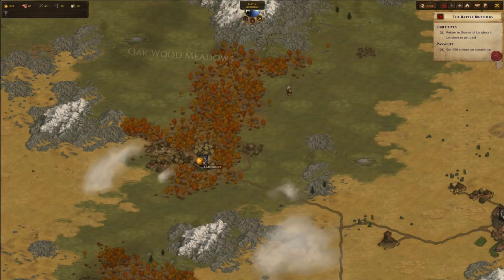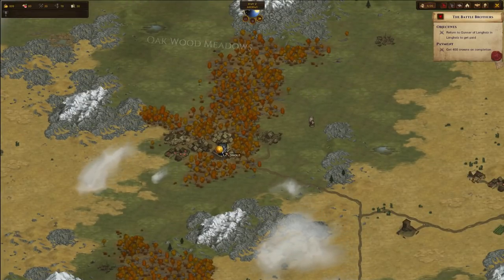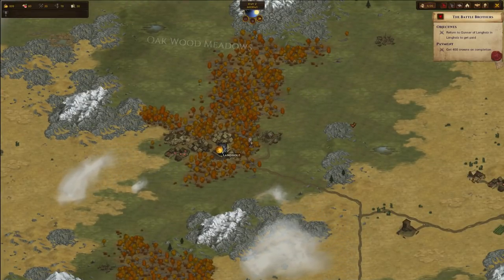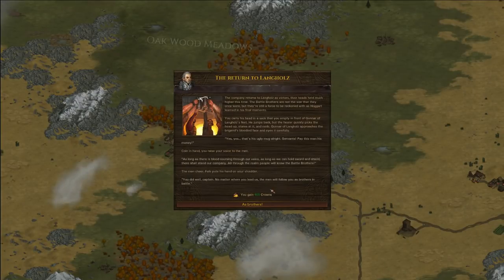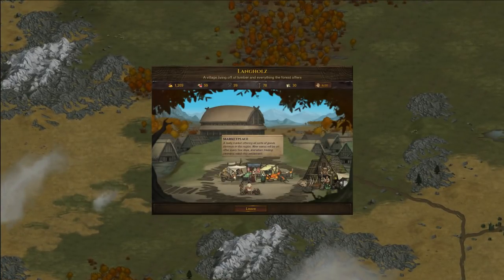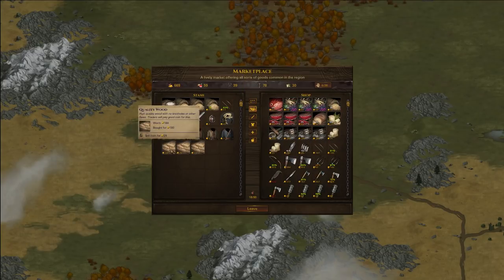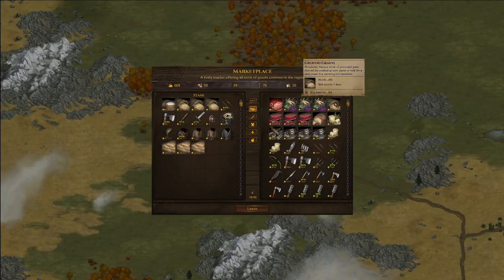Now we're heading back to Langholz. This is still part of the tutorial and we will get our first contract reward which is about 400 crowns. And now we are on our own — the whole world is ours to explore. Something that you can do on the side is trade. Here we can get some quality wood, and in cities we have added new settlement situations. Some of the cities will try and rebuild their attached locations and if they do so they have a really high demand for quality wood, and that is why I am buying some.